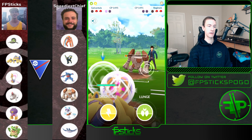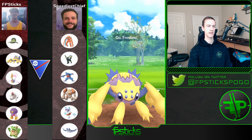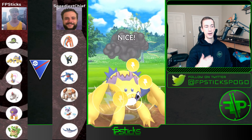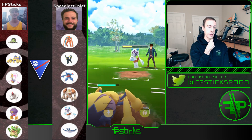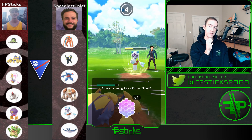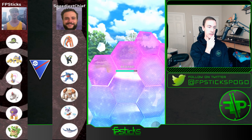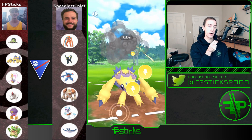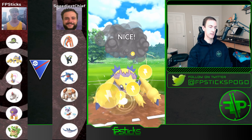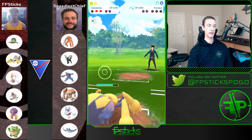He made the swap back onto Regirock — Froslass was so loaded. I think he recognized he wasn't going to be able to Powder Snow down my Cresselia. I need to fully farm this down — I'm able to do it. Then I need to throw Discharge on Froslass to take it out. I'm recognizing that his team can't handle a Galvantula safe swap or a double-shielded Galvantula, so I'm just trying to exploit this as much as possible. I'm able to get to the Discharge, and I still had a move stored on Cresselia. Pretty favorable scenario — good game.